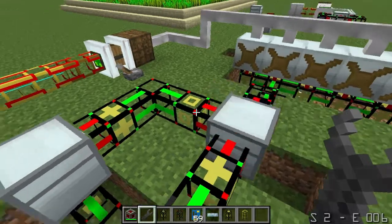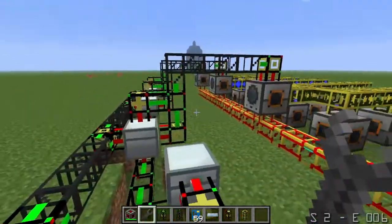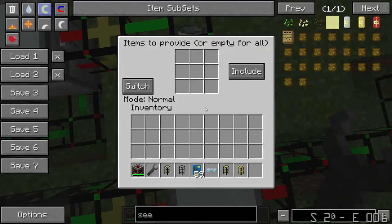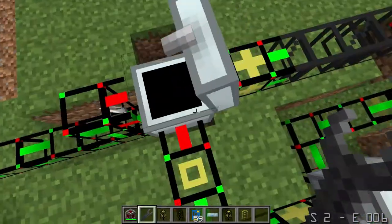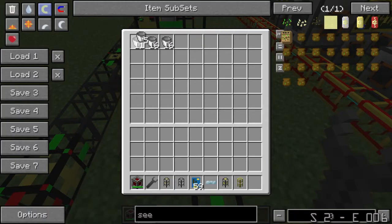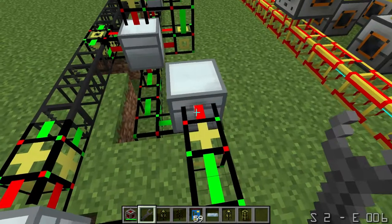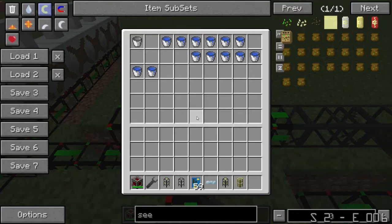Actually, I lied — there's more than one network. I forgot how many networks there are. But here's another network: this provides all the empty buckets. Any empty bucket here, this is going to supply it. I put a few more buckets in there, so there we go.